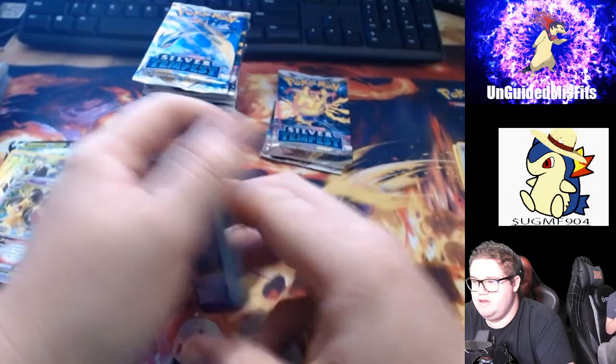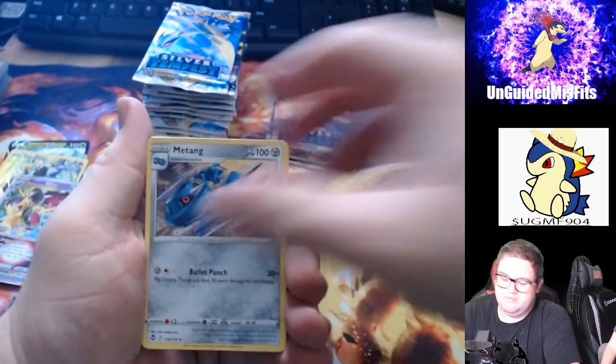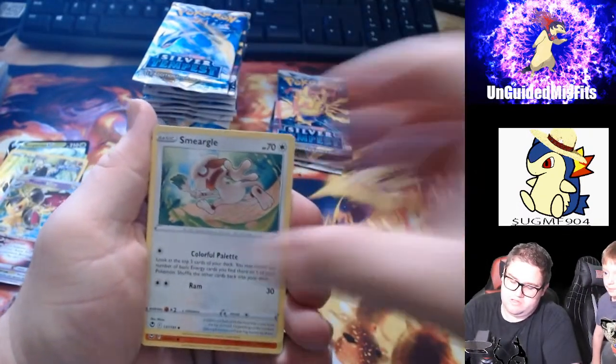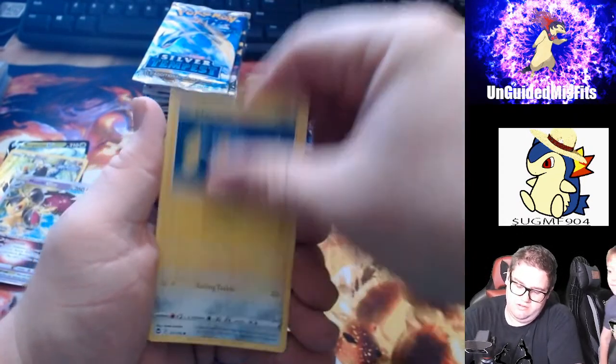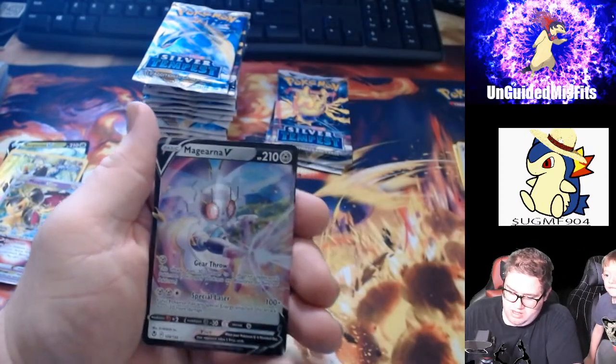There you go — you just sounded it out and got it on the first try! Fighting Energy, Machamp, Arith, Unidentified Fossil, Smeargle, Litten the Scaredy Kitten, Petalil, Shinx, Ferroseed, Croagunk, and a Magearna V.